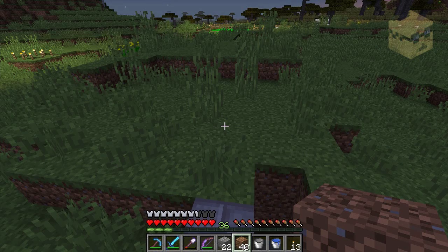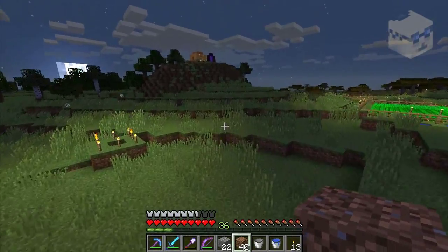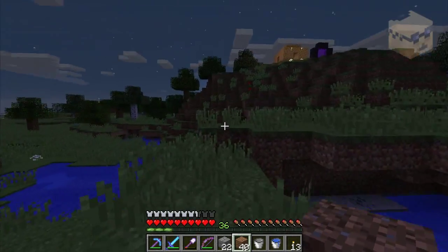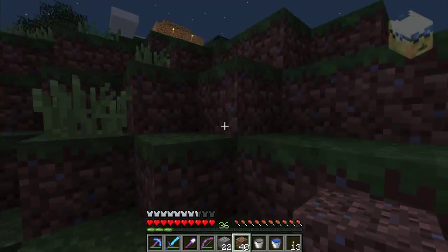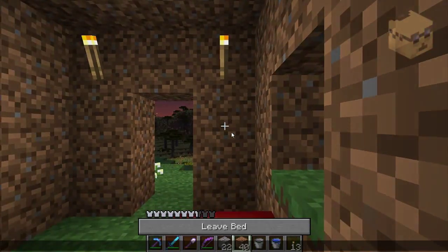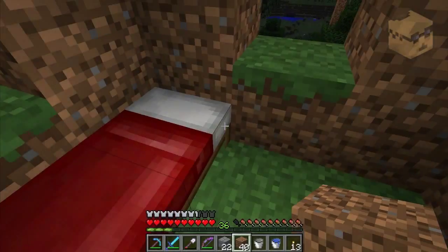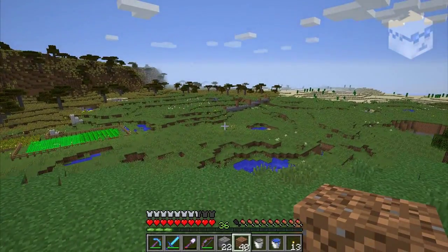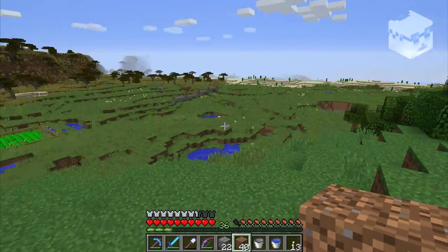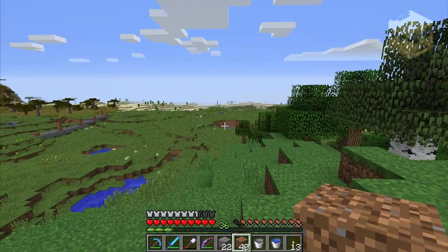I'm going to make some sort of item sorter, so when all the product comes down and gets into the final hopper it'll go through a sorter and put the stuff in the right chest. I'm going to see how big this thing looks from up here. I guess I'll put the villager breeder over here — I think I'm going to do it over there. Hopefully I don't cover this hole up with this farm.